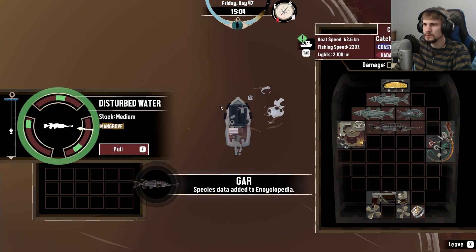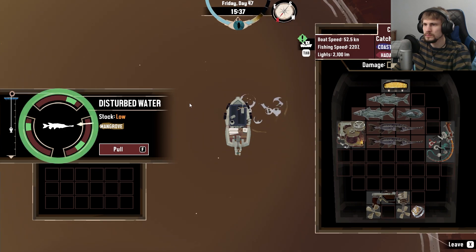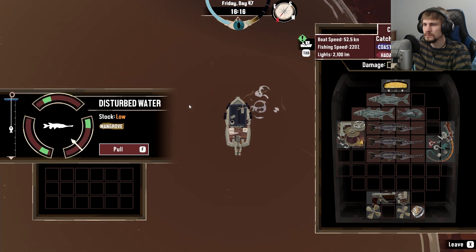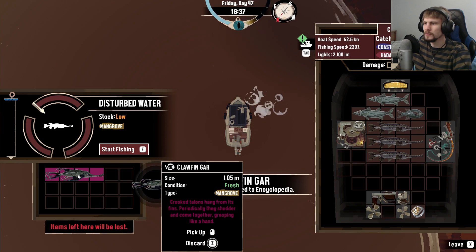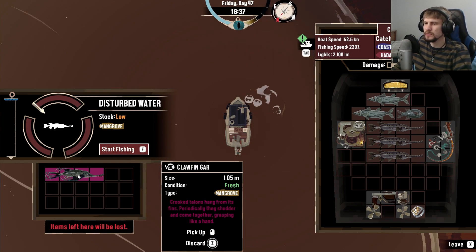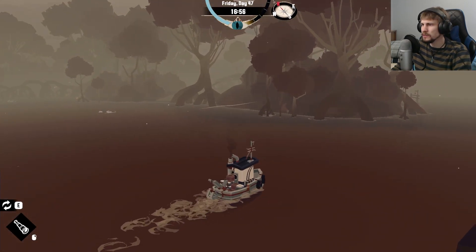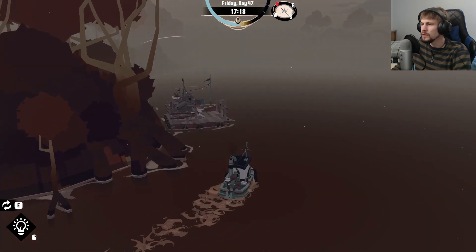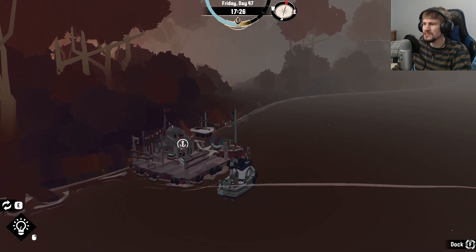I got a gar — a claw fin gar. Crooked claws hang from its fins; periodically they shudder and come together, grasping like a hand. I don't think I want to be catching or selling stuff like that. I wonder if I can talk to the merchant here and get any info on what the Twisted Strand is like.